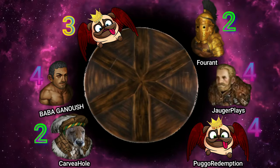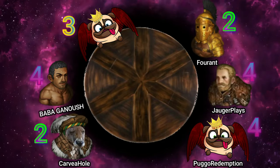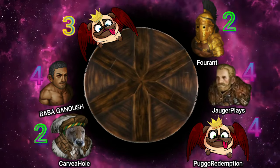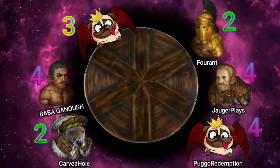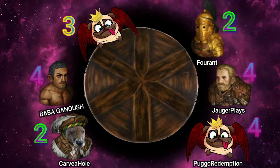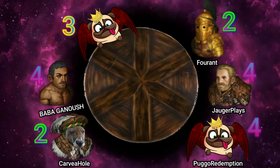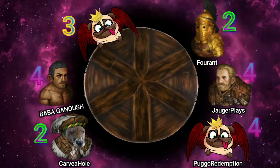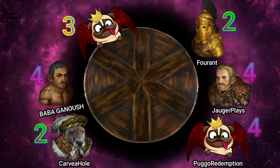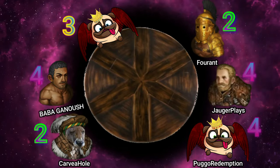Is there an opportunity to do an all-Pathfinder origin run and still be effective? Maybe if you only play in the desert. Most of us agree that Pathfinder isn't a bad perk per se — you can make it work in any kind of run. However, there are other perks in that first tier that we would rather choose, with more use out of them than Pathfinder the majority of the time. Starting with all Pathfinder isn't bad, there are just more optimal ways to start.